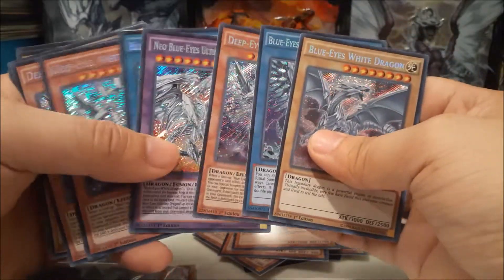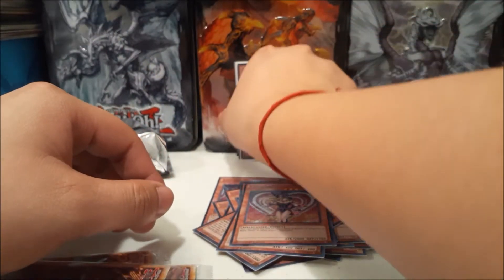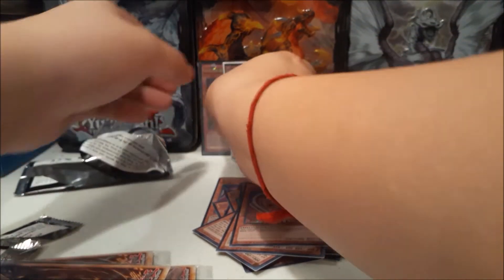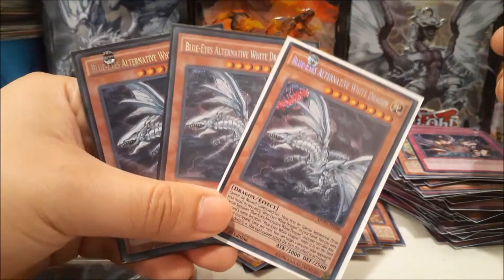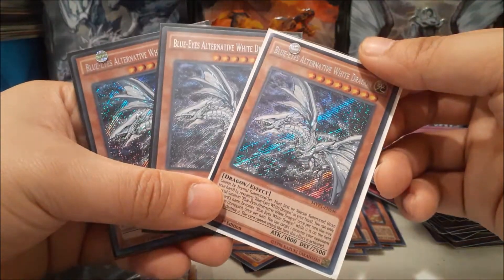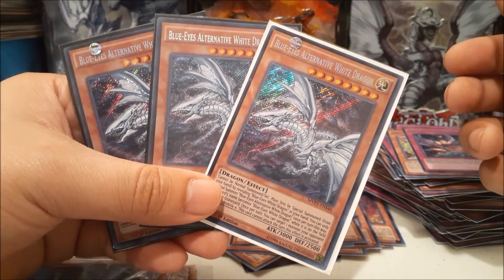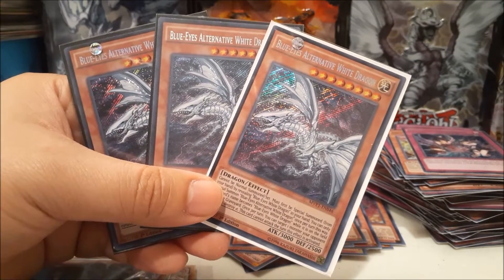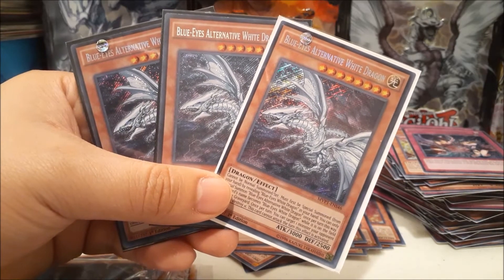We got our play set of Blue-Eyes Alternative White Dragon AND our play set of secret rare Blue-Eyes White Dragon — that is very cool! I'm going to swap those into my deck right now. Thank you guys for watching, don't forget to like, share, and subscribe. I had a lot of fun opening this set. Nothing seems short printed — three Blue-Eyes Alternatives staring at me is proof of that. This is Arrow Dragon, signing out!